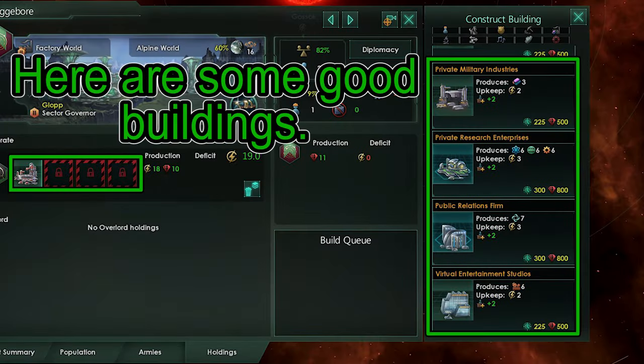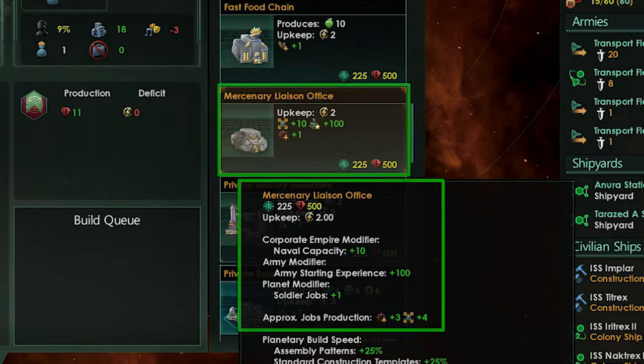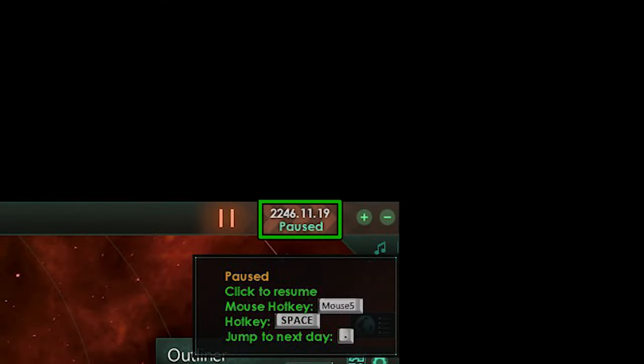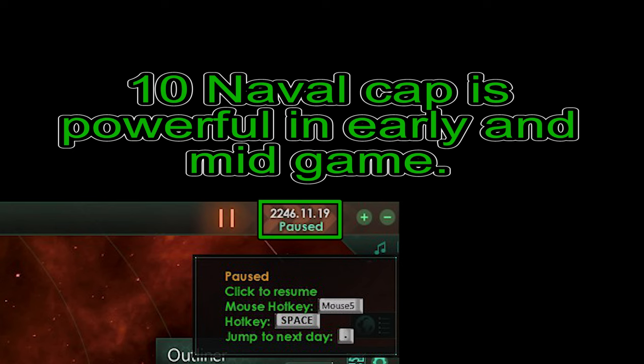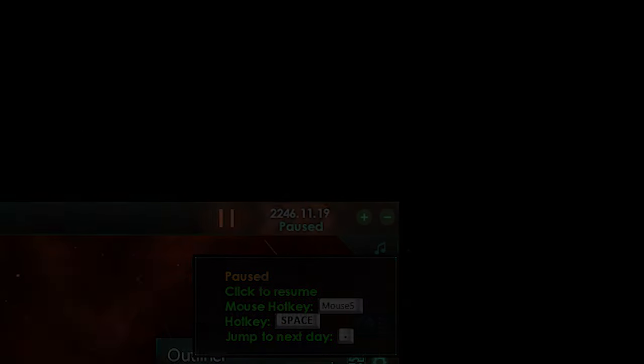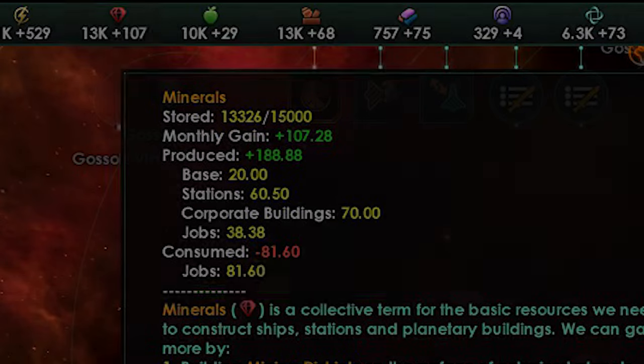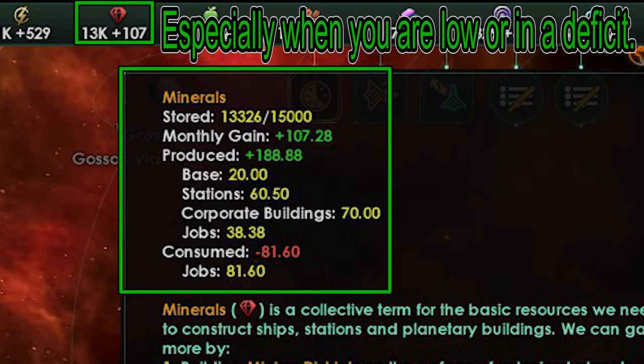I'm not going to go over every Branch Office building, but I will go over what I believe are the important ones. First, and possibly one of the best overall buildings, is the Mercenary Liaison Office — this gives you 10 Naval Capacity, and these add up, especially early game. Private Mining Consortium gives 10 monthly minerals, and there are many times where you are low on minerals. These will add more stability to your economy.